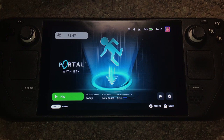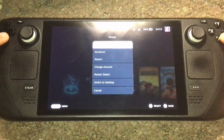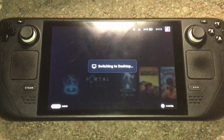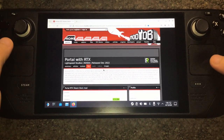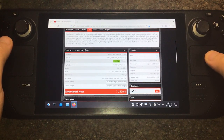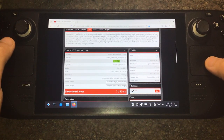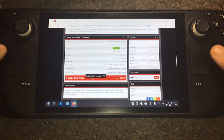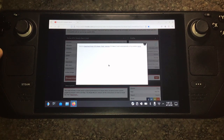Once that's done, for this next step we'll have to go to desktop mode. In desktop mode, you'll need to go to ModDB, where you'll find a mod called Portal RTX Steam Deck Mod, uploaded by Nightside Productions. You'll have to download it from there.